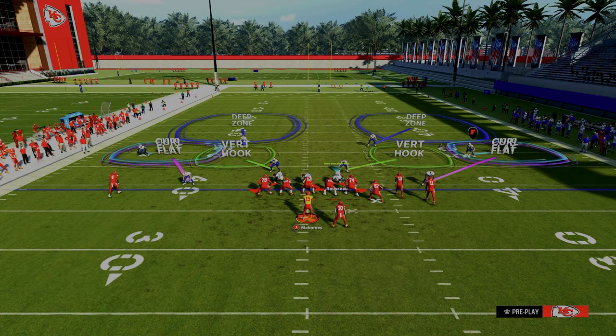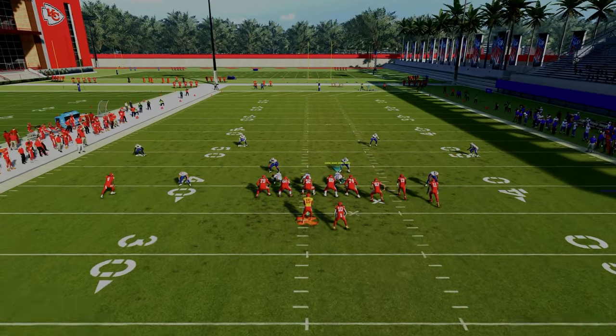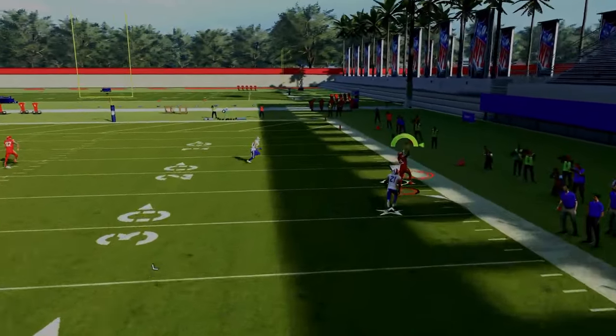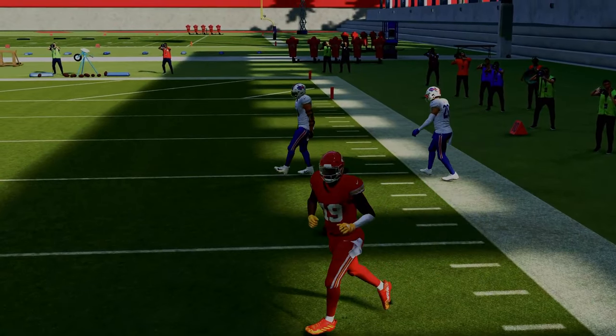If I set up a Double Mable coverage and rerun that same route combo, because we are to the wide side of the field, you're going to see that the corner route oftentimes can actually get over the top of a 30-yard cloud flat, even if you back it off.